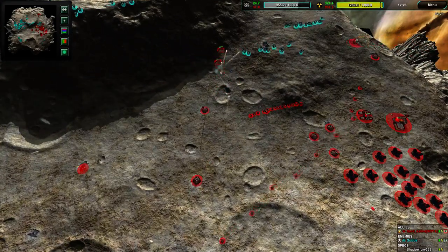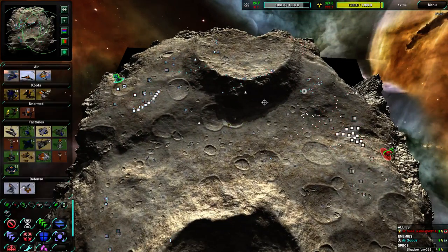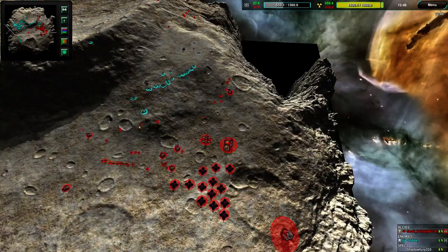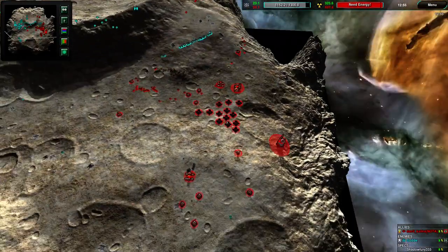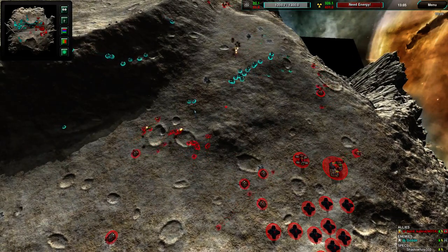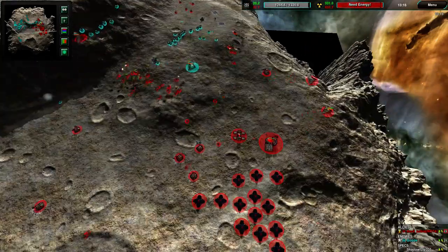It looks like Daniil is actually taking air control — I was wrong. Although there are still a couple Vashps and Avengers being built because Gode has two air plants while Daniil has one. Daniil has two K-Bot plants versus Gode's two aircraft plants. Gode will be weaker on the ground but much, much stronger in the air, especially once he gets air dominance from sheer production. Daniil does have the ground advantage and is pushing the thuds back with peewees.